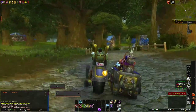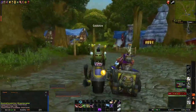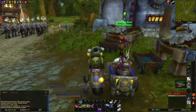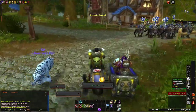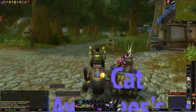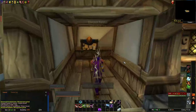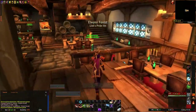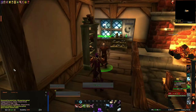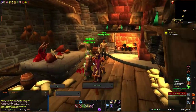Goldshire is a famous little town in the game. It's very small but a lot of people seem to hang out here for some reason. Normally there's a lot of people out here doing duels, and a lot of shenanigans happen here in the inn. Goldshire inn is famous on certain servers — like Moonguard. Don't go there unless you're a very brave soul.